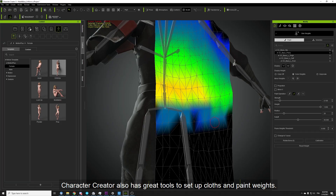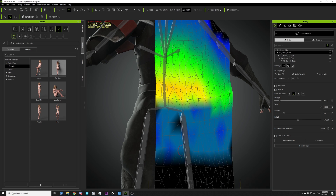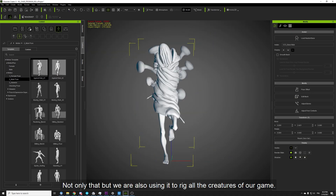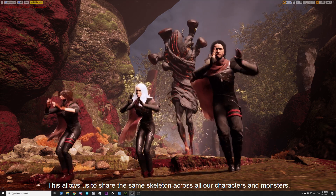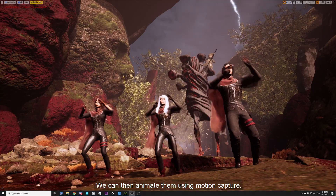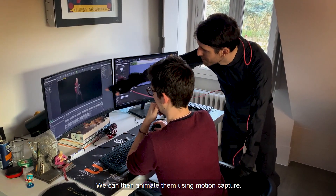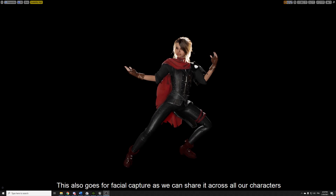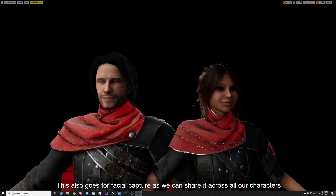Character Creator also has great tools to set up clothes and paint weights. Not only that, but we are also using it as a real creature tool. This allows us to share the same skeleton across all the characters and monsters. We can then animate them using motion capture, and this also goes for facial capture, as we can share it across all the characters, thanks to the automatic blend shapes Character Creator provides.